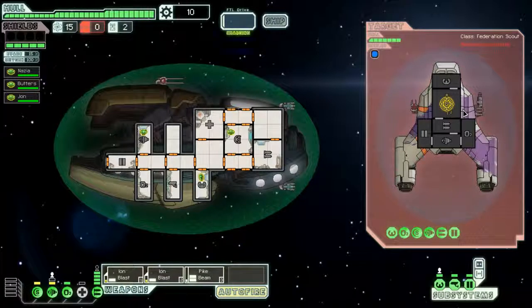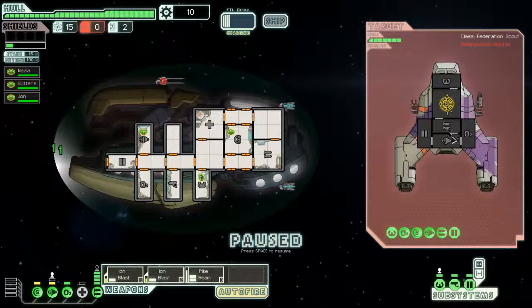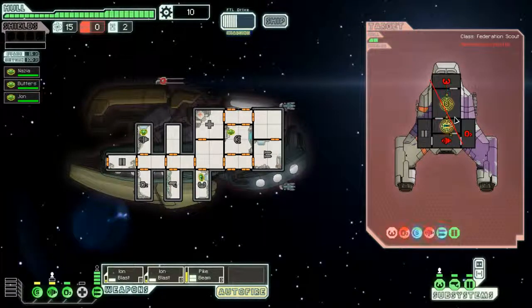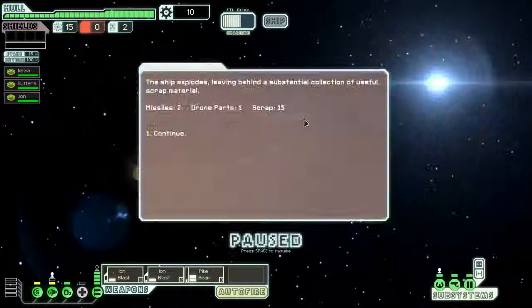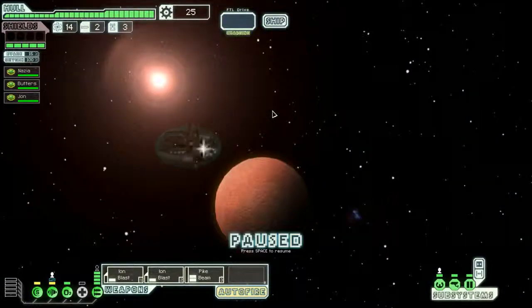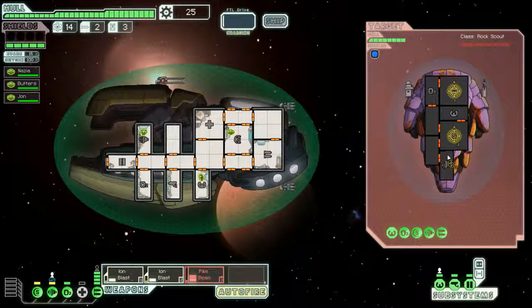The nice thing about the Zoltan ship - which if you saw my last Zoltan ship run - is that the first sector is pretty easy because it takes the bad guys a while to get through your Zoltan shield, so you can just pummel them and they can't really do anything about it. I'm going to pike beam through these four rooms. This ship, as opposed to other Zoltan ships, has no regular shields, which is a problem. I'll show you the ion blast strategy as time goes on.